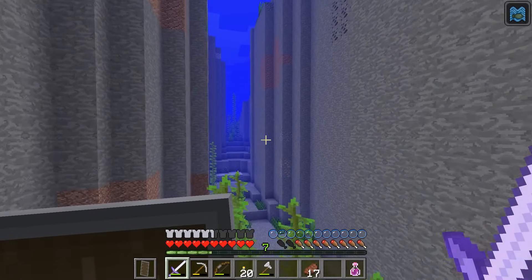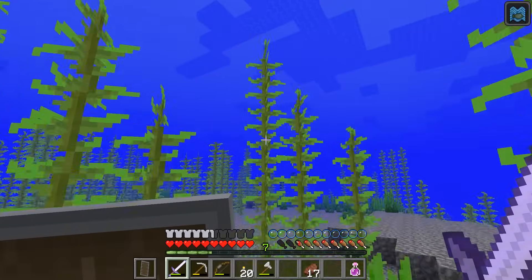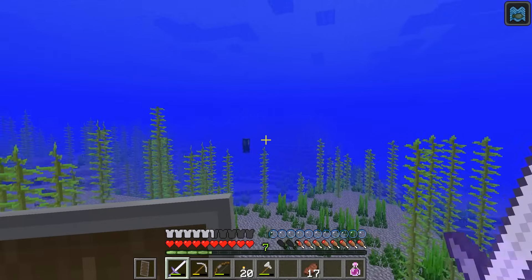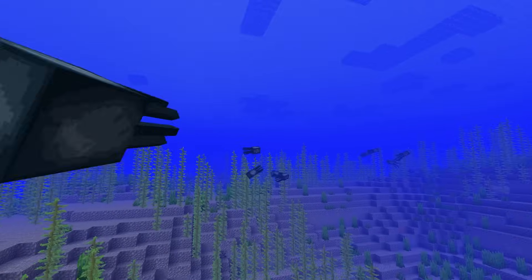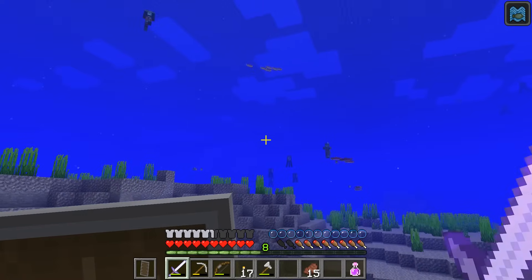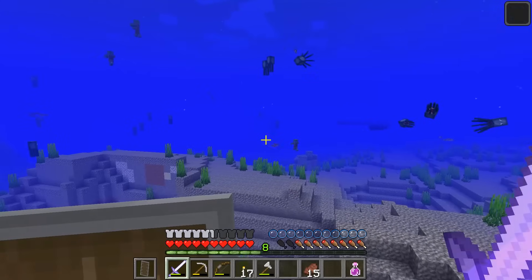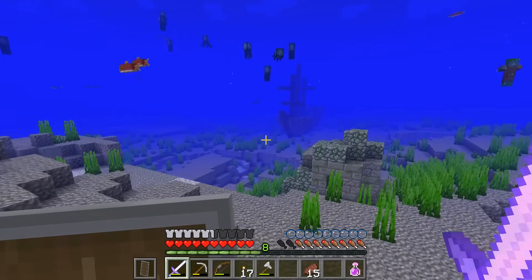I know that some of these ravines go deep enough that you can see obsidian and magma blocks and that sort of thing, but we haven't seen anything like that just yet. Maybe, just maybe, we can find something cool like underwater ruins or a shipwreck — I'm really hoping for one of those things. Just when I gave up — ruins! Oh, we found ruins. Look at that — and a ship! Oh my goodness! Just when I gave up, we found all this cool stuff. We're going to take the strength potion because there are a lot of the bad guys around.